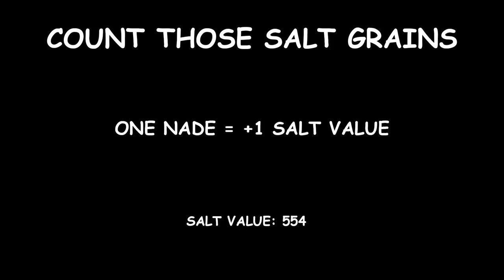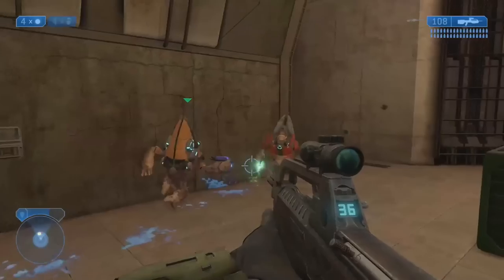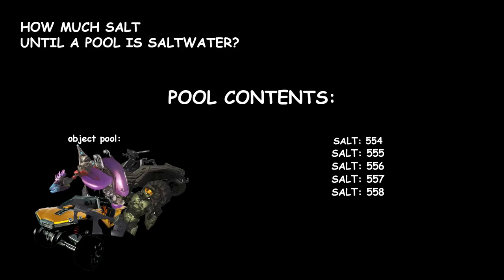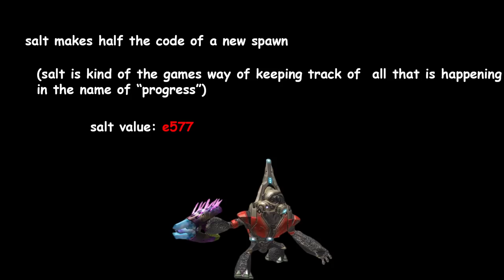In Halo 2, every time a grenade is thrown or a bullet is shot, a new object technically is being spawned. So the pool — this list of all objects — will keep track of the salt incrementally. This number will always increase as the game is played; it won't ever go down, as it's just keeping track of the total number of things that have been spawned. The salt actually serves as part of the code used in the engine to select which item spawns from the pool.